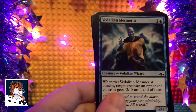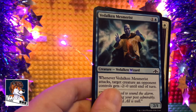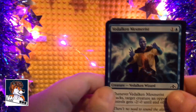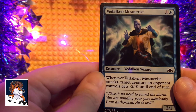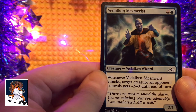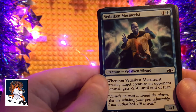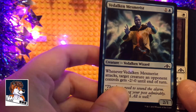Izzet Mesmerist — creature, Izzet Wizard. Whenever Izzet Mesmerist attacks, target creature an opponent controls gets minus two minus zero until end of turn. That's not bad. I'm interested. It's pretty cool, I like that.